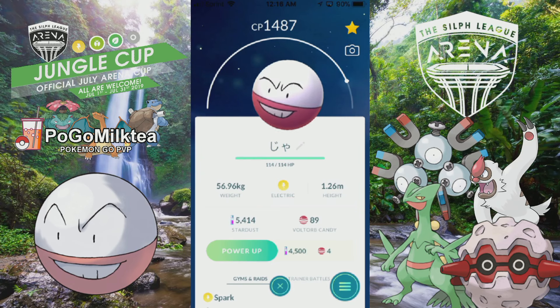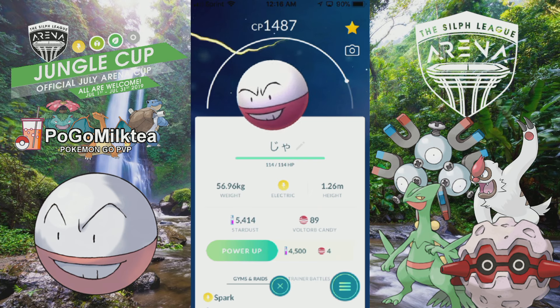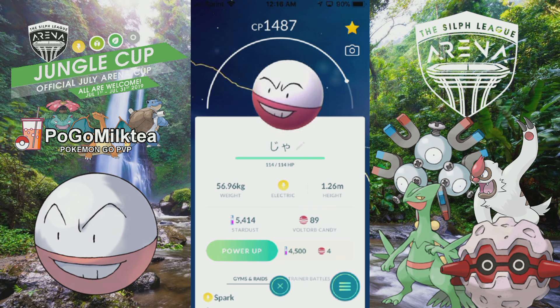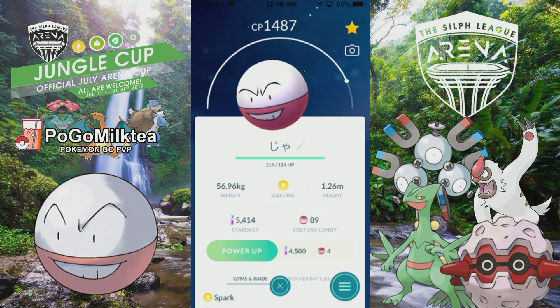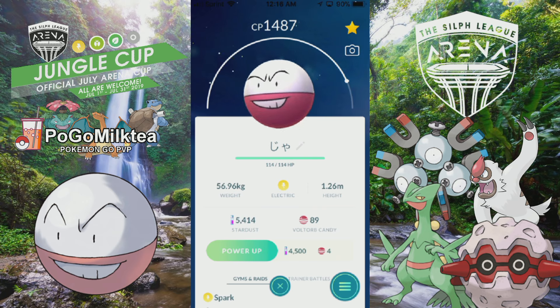Hey guys, how's it going? It's AC Milktee here with another Pokemon Go PvP video on Electrode. In my team building video, I mentioned Electrode is a possible option if you want to sub an electric type in or use an interesting pick. While it is not as good as Raichu, Alolan Golem, Lantern, or even Magnezone, it is a decent substitute for Magneton.